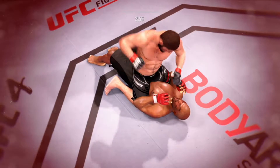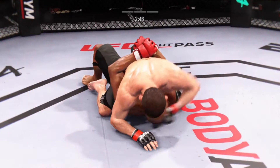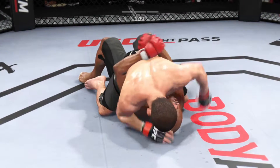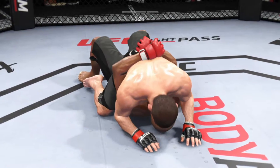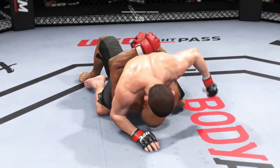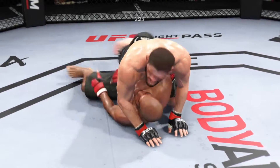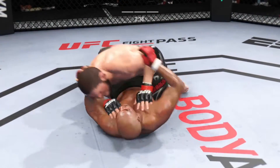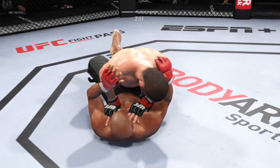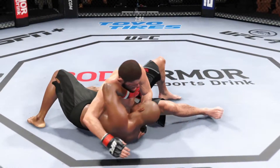Look at him jumping in to try to get the finish. This is some serious ground and pound. He's not just staying busy for the sake of staying busy — these strikes are doing damage. This guy is trying to land effective strikes. That right eye's looking pretty swollen, might be shot before too long. Volume strikes continue to rain down. His opponent is pretty helpless on the ground — he's been hurt, battered, and beaten. Now this guy is trying to find the right time to land the strike that ends the fight.